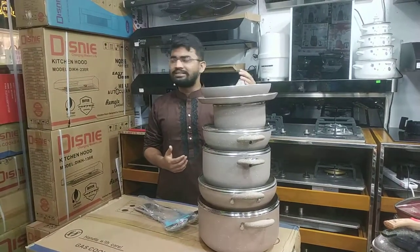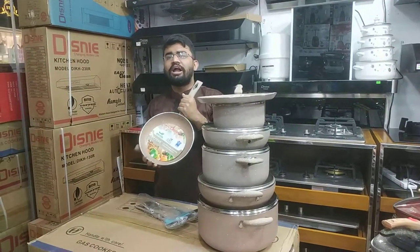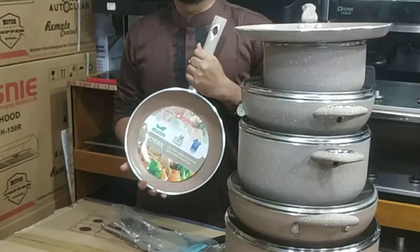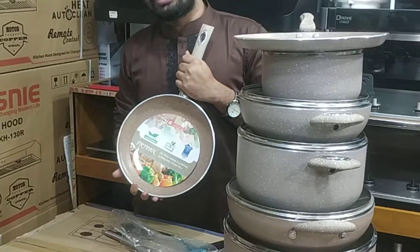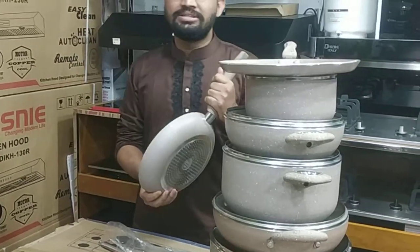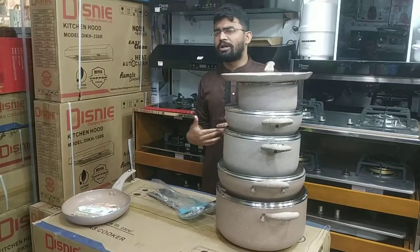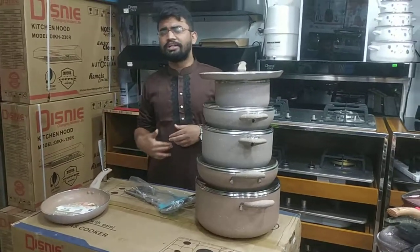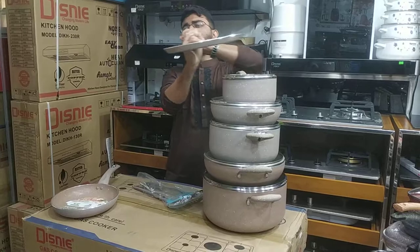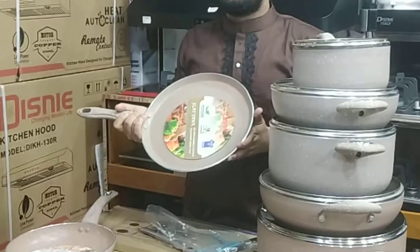So, in this case, we will take a piece of paper from this sector. We will be able to get a piece of paper. This is the Disney Italian brand of Marble, Granite Marble. This is the 4CM brand of Marble.